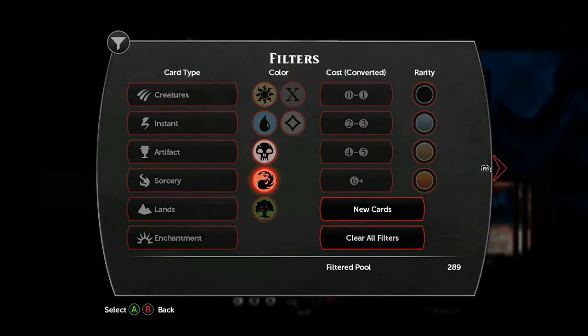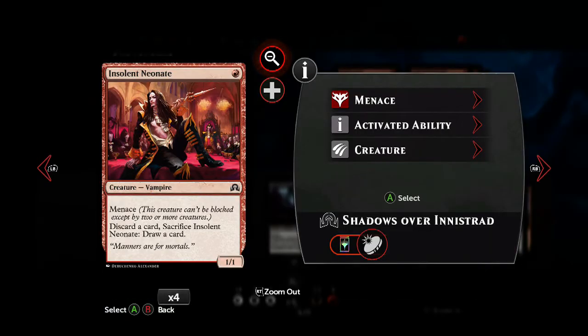We'll round it off with Insolent Neonate. Despite his looks and being a 1-mana 1-1 creature, his Menace ability allows him to attack early. Plus, you can also use his discard ability to draw an additional card and play a Madness creature or spell. So he can be surprisingly useful.